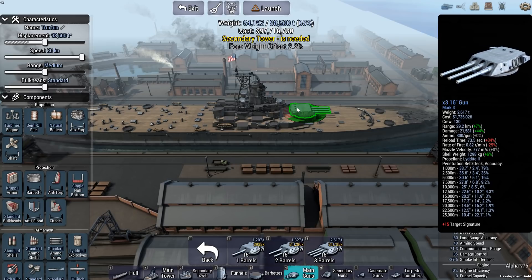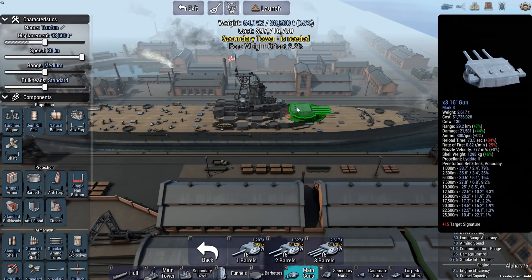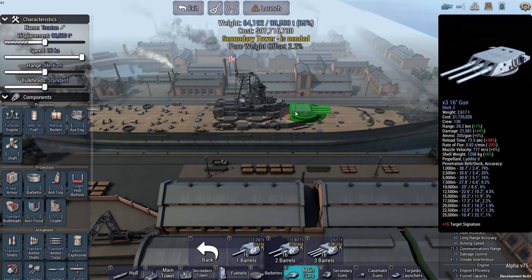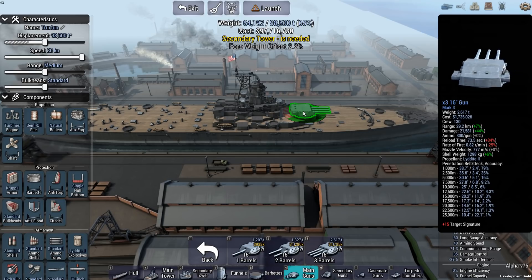It would, however, be ideal for dealing with enemy battleships. In that case, the 16-inch guns would be able to blow big holes in both battleships and battlecruisers. But they would be slight overkill for enemy cruisers — enemy light cruisers especially — since every 73 seconds is a long reload time. And against destroyers, that'd be pretty damn dreadful.